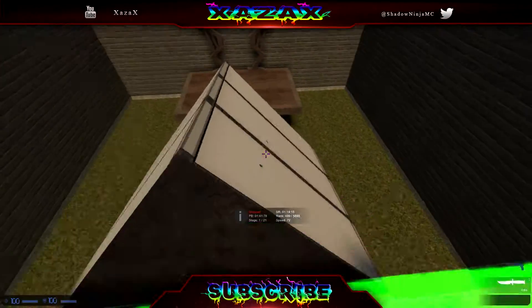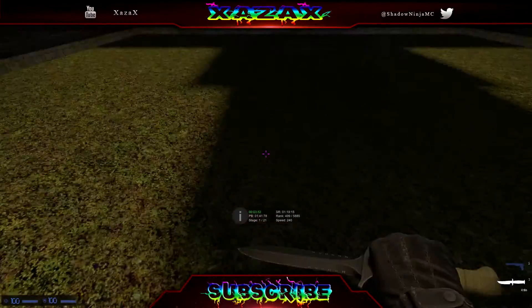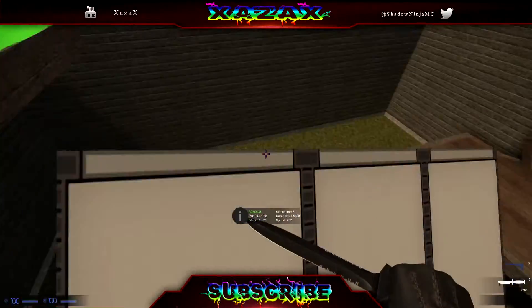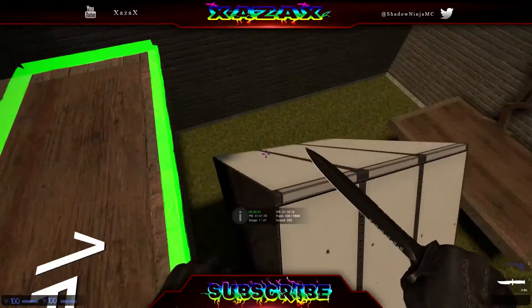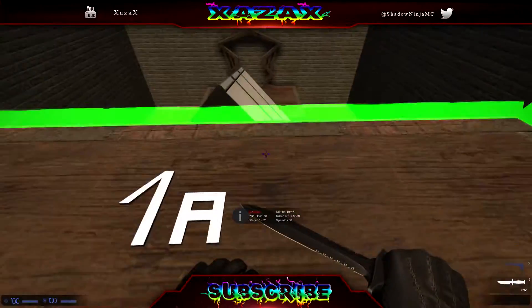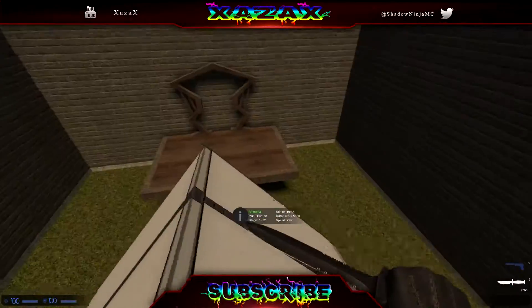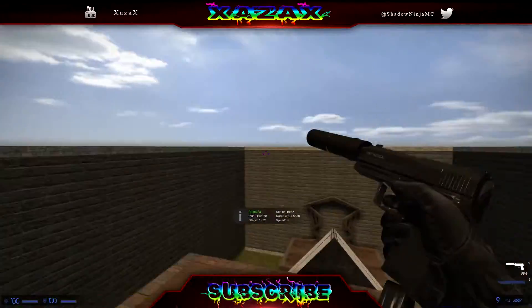First stage, really simple like beginner. Just jump on, hold A. You'll make it like guaranteed every time pretty much. Unless you're W-surfing, but even then you can still do it. Don't try to get super quick on this one - just hold A and look forward. Look at the bottom of the portal and it'll get you there.